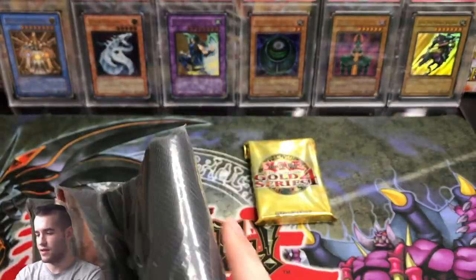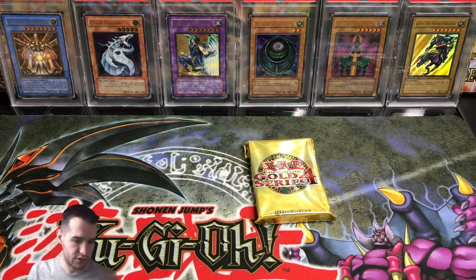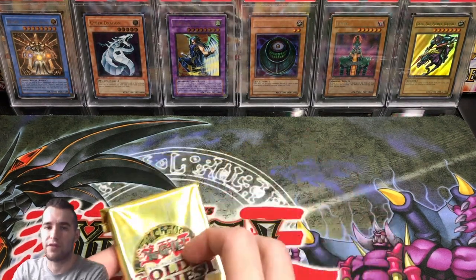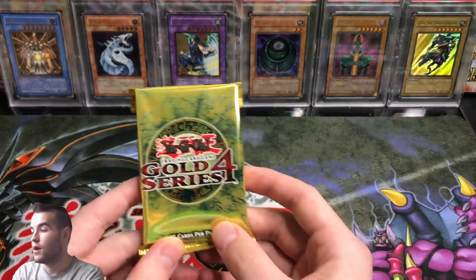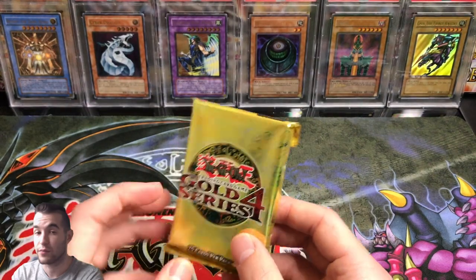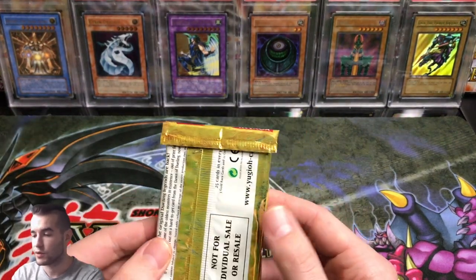Let's set the mat aside — I can't show it on camera the whole time because it's too big. And finally, we only have one pack, so it's kind of sad. But it is 25 cards, and I believe the gold rares are at the front. There are three gold rares, I think. So we're going to open it backwards.